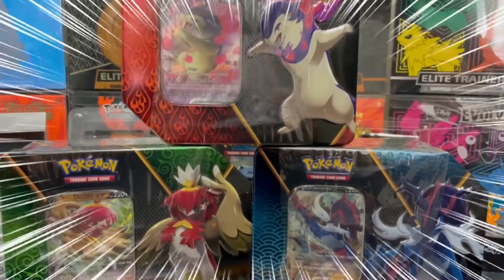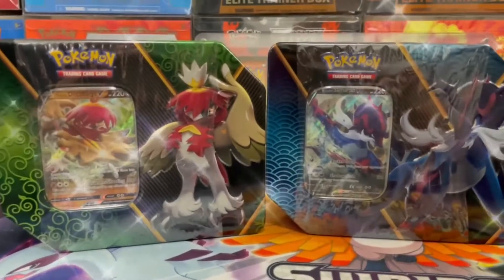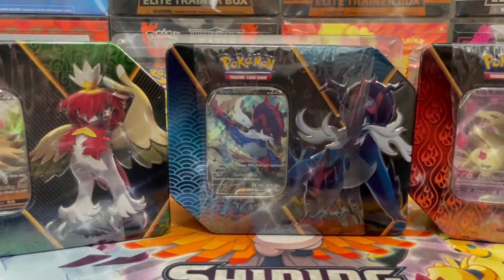Today we're opening up the brand new Power Divergent Tins from Pokemon. We've got Decidueye, Samurott, and Typhlosion. Which of these Tins are going to have the better pulls? Well, there's only one way to find out.